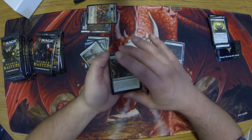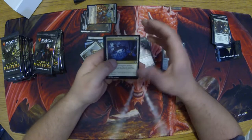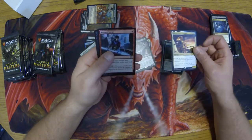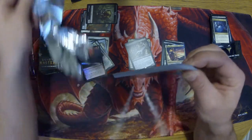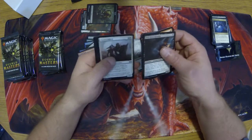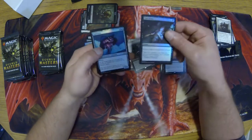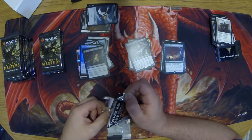I'm really hoping for a Land Tax or Archangel of Thune — one of the big ones. Manner Reflection, not too bad. Hannah, Ship's Navigator. And our two foils. We've got a Meddling Mage and a Cyclonic Rift — nice, there's a good one. And then our foils again. No regular lands in these ones, just the rare lands and the tokens.